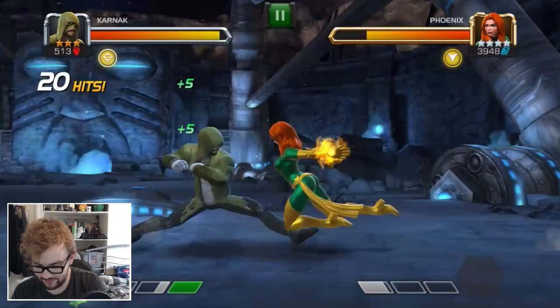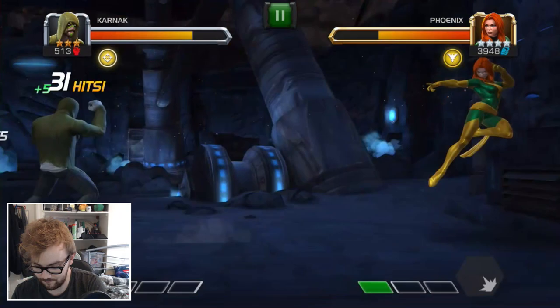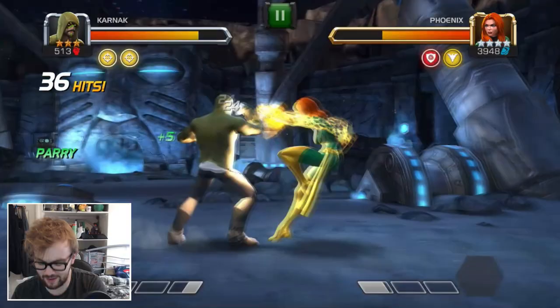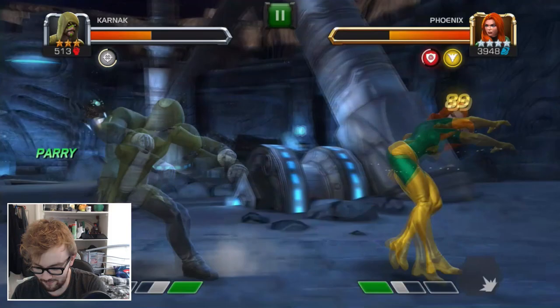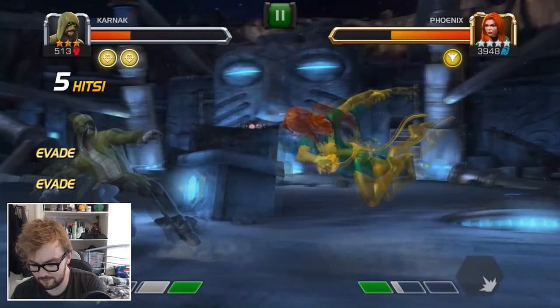When she's on defense, she's not really gaining many charges of Phoenix Force or Fury, so I guess she might be better suited to being an offensive champion. I love the effect on the ground after the level two — that smoldering animation is very awesome looking. Let's try and get another level two and also see if this cheat death actually works.